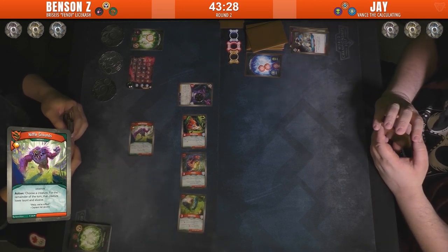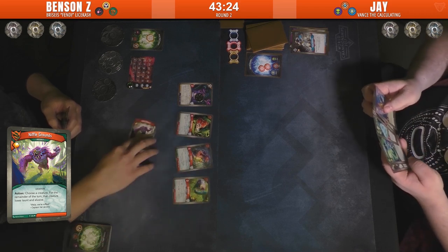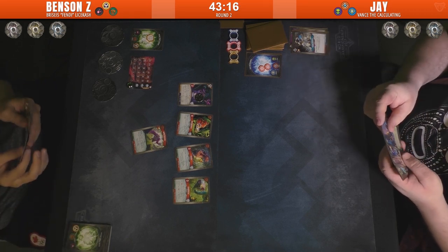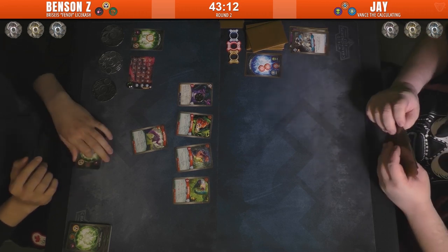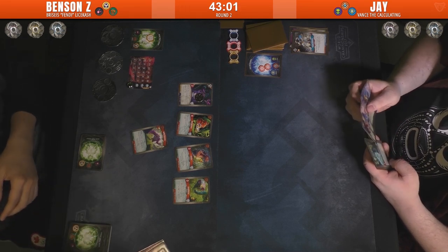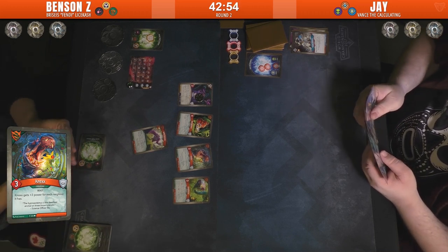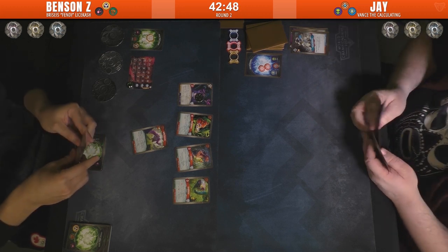Nipple Grounds of course, and we got a Hippo. Nox has got a pretty good board; Benson doesn't have that much developed yet. Looking at some additional power counters for Nox — gets three for each friendly creature, so it's getting six power total. That's a big boy now.